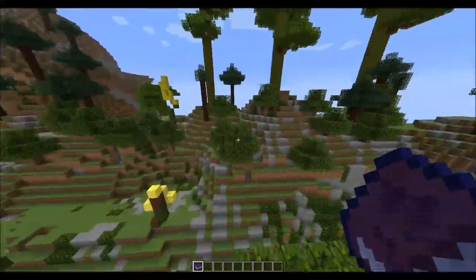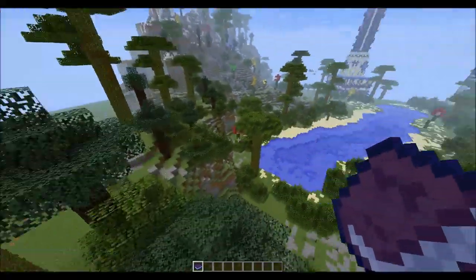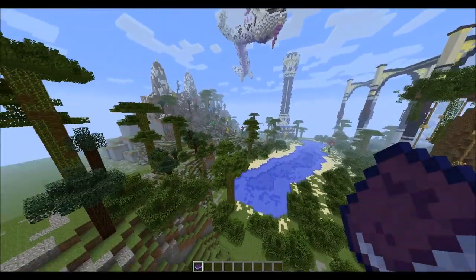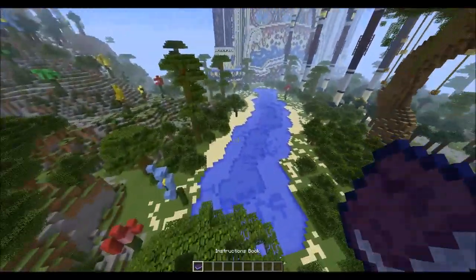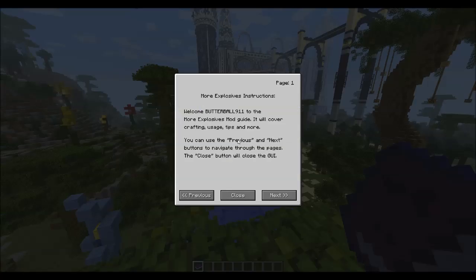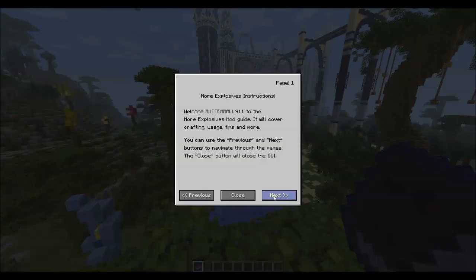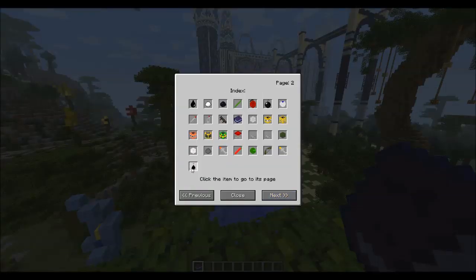I don't really need to set out anything for this mod because they've done a really nice job of giving us an instruction booklet which basically tells you everything you need to know, and that's what I'm holding in my hand right now. You can find that instruction booklet right down here under the tools. If we go into our instruction booklet, it says welcome to the More Explosives mod guide — it will cover crafting, usage, tips and more. You can use the previous and next buttons to navigate through the pages.